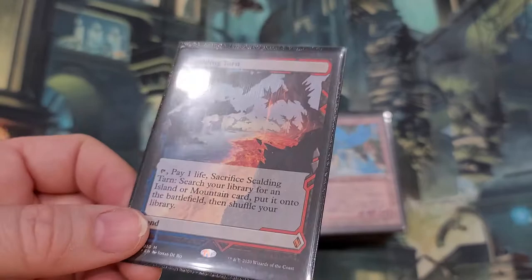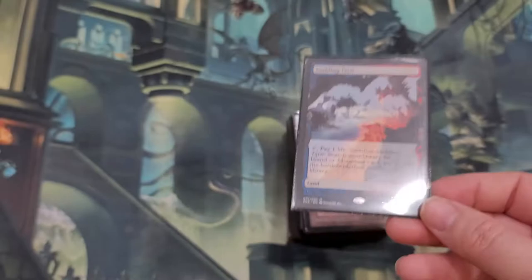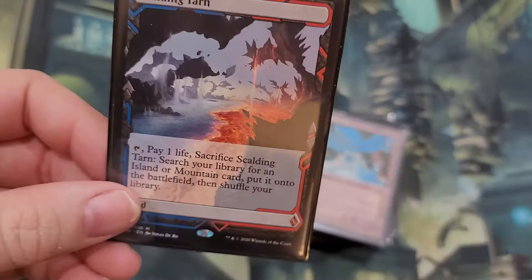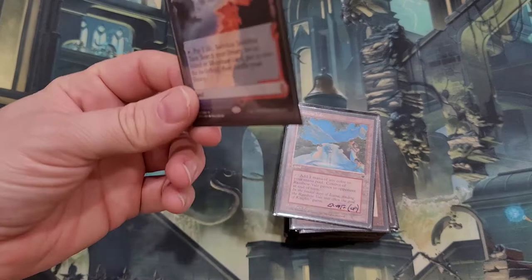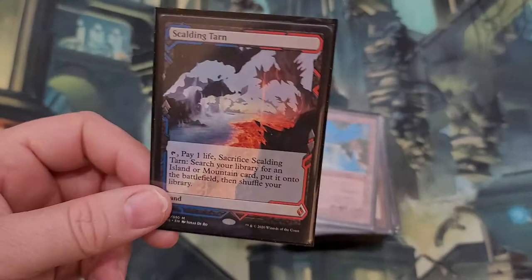Last but not least is Scalding Tarn. It came with the whole group and I'm probably just going to sell this — I already have like two or three of these. One of the first expedition lands I got was back when Zendikar got reprinted — I think it was Zendikar Rising — and the first expedition card I pulled was a foil Scalding Tarn expedition out of that set. Then I got other Scalding Tarns from the original Zendikar. I kept the OG one and the expedition one. Then I pulled this as an expedition foil when I opened the recent Zendikar Rising set.